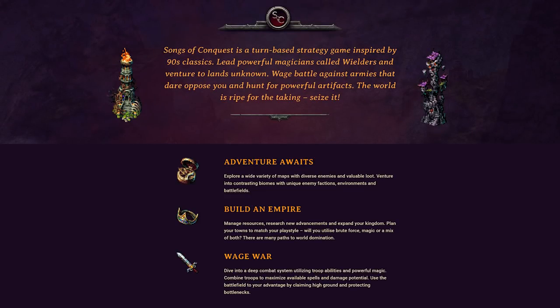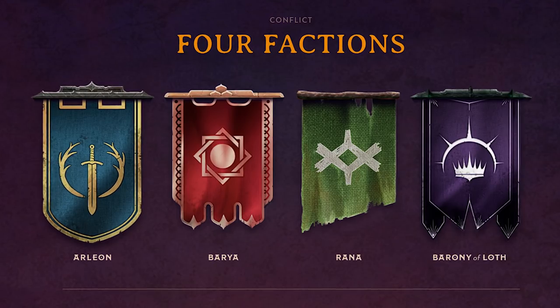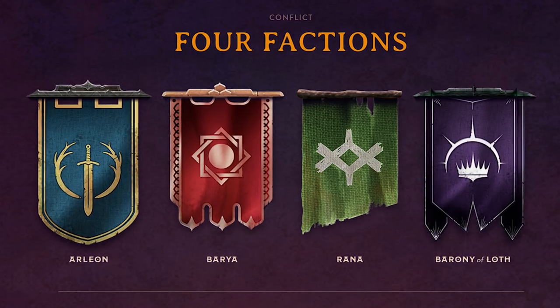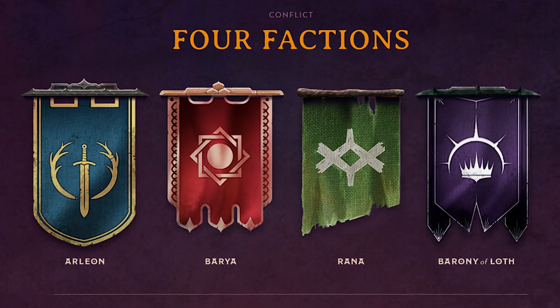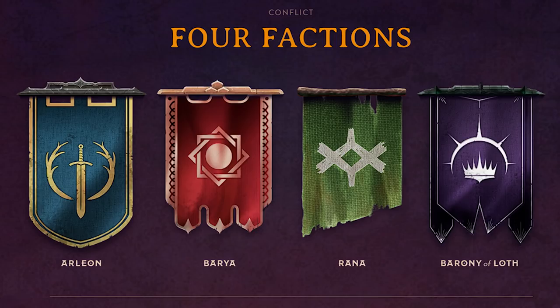For an overview of the game: Songs of Conquest is a turn-based strategy game inspired by 90s classics. Lead powerful magicians called wielders and venture to lands unknown. Wage battles against armies that dare oppose you and hunt for powerful artifacts. The name Songs of Conquest comes from the four factions, each of which will have their own song — their bard's tale of their conquest journey. They're calling it a choral campaign, and you follow the songs as you go through each campaign; at the end you unlock the full song. The four factions, which are at odds with each other, are the Arleon, the Baria, the Rana, and the Barony of Loth.